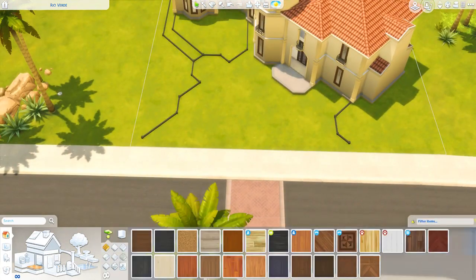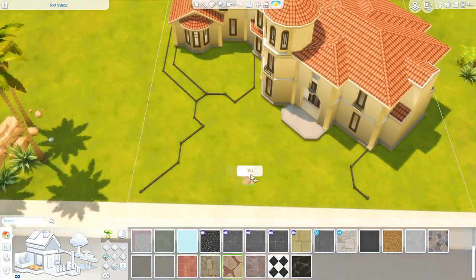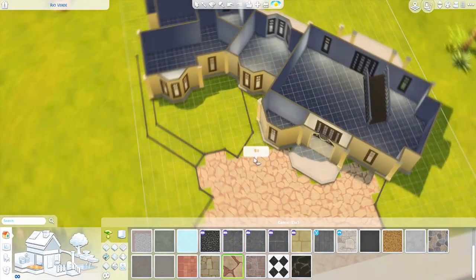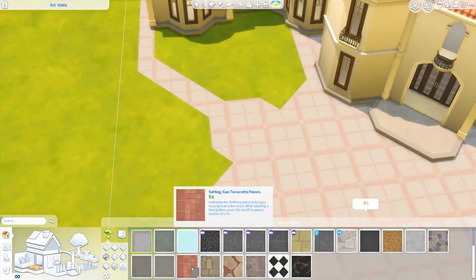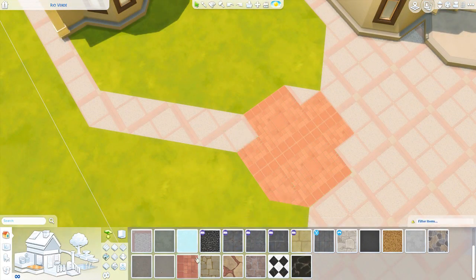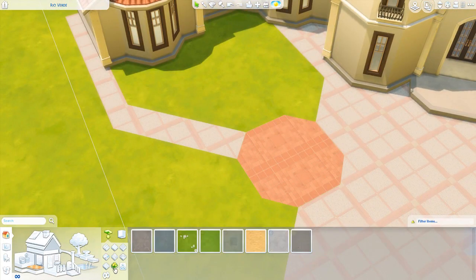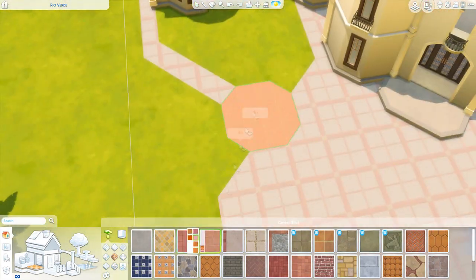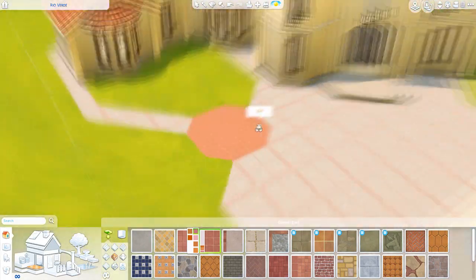Back to the build — I'm making this kind of entrance area. I don't know what to call it; it's not a courtyard, it's kind of like a driveway. Speaking of driveways, in the previous Maxis Monthly they probably hinted at driveways, and I'm so excited for that as well.